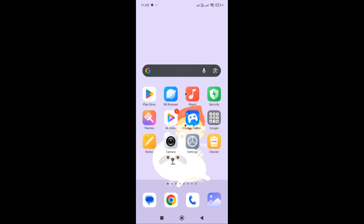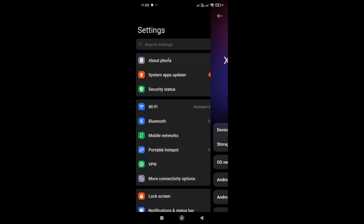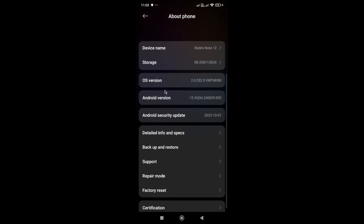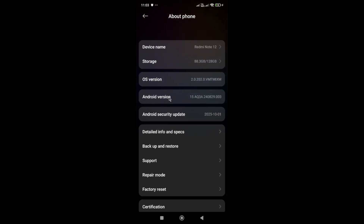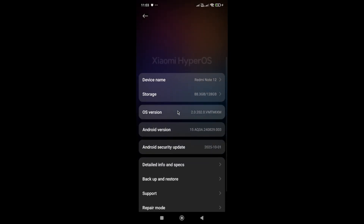Next, go to Settings — locate the Settings icon on your device — and go to About Phone. Make sure that you don't have any pending update available for your system. If there is any pending update available, it can also cause this type of issue.